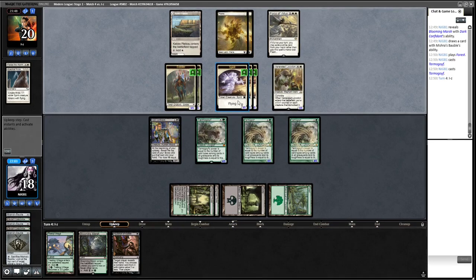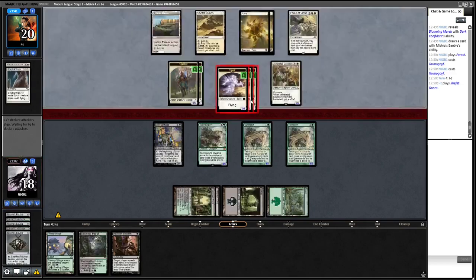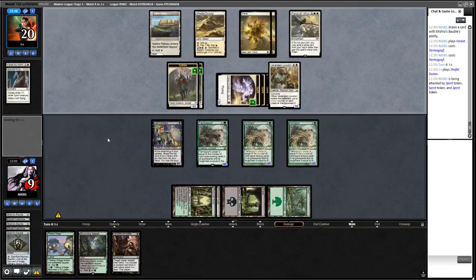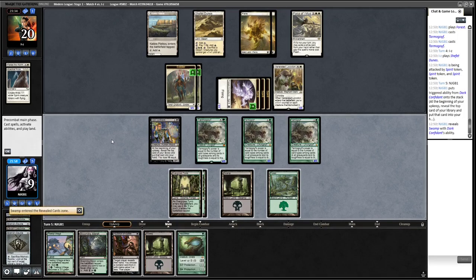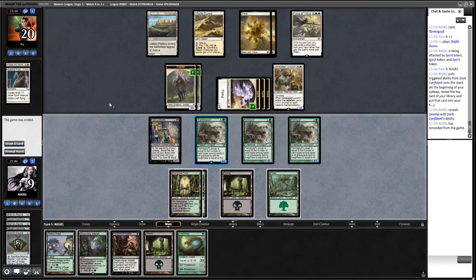We draw Inquisition but opponent has nothing in hand. We can't attack into Venerated Loxodon. We're going to play the Forest and play out two Tarmogoyfs, but it's not looking good. Opponent got a pretty good start. We're just dead to these fliers next turn if we don't find a removal spell. Maelstrom Pulse would be nice but unfortunately we're just dead. We can't even play Lurrus with no way to draw a card. We die in short order to mono-white tokens.